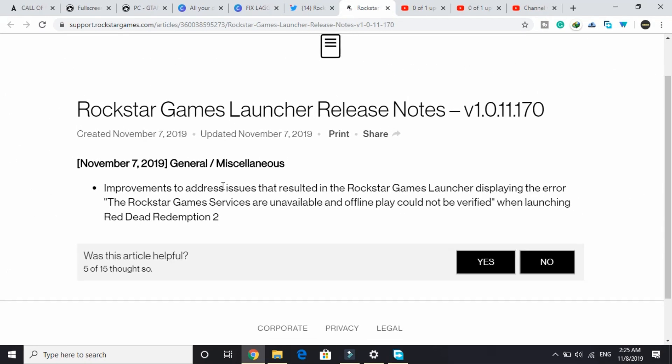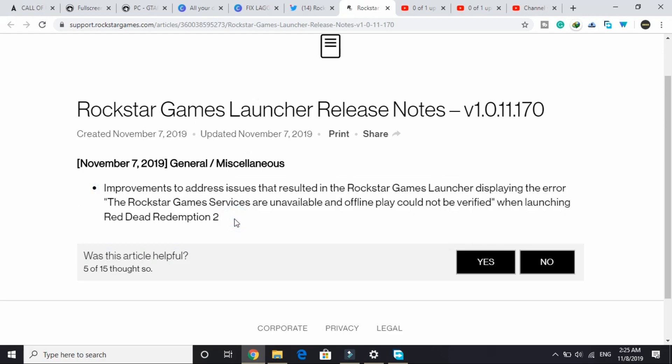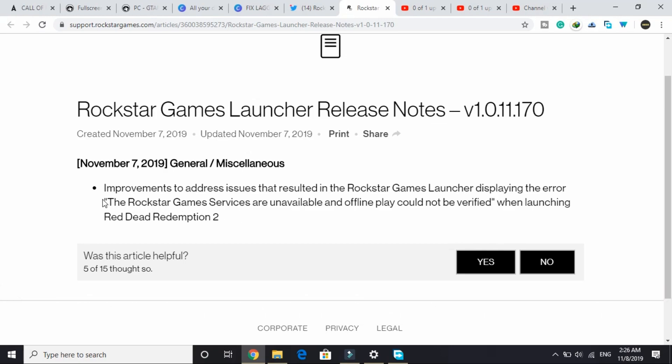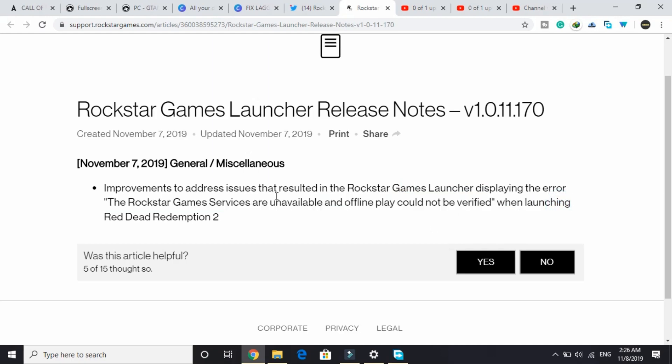There is only a single change in this update: improvements to address issues that resulted in the Rockstar Game Launcher displaying the error 'Rockstar game services are unavailable' and 'Offline player could not be verified' when launching Red Dead Redemption 2. This error was appearing for many users with no fix available, but now Rockstar Game Launcher has an update to fix this problem.